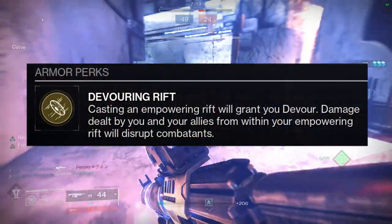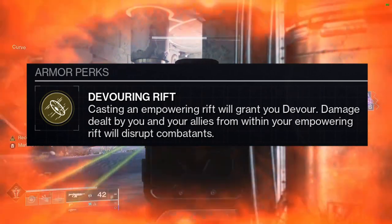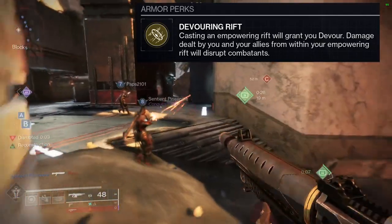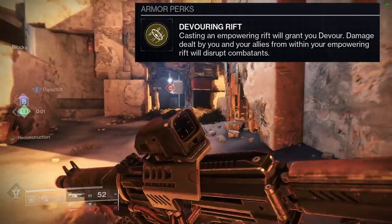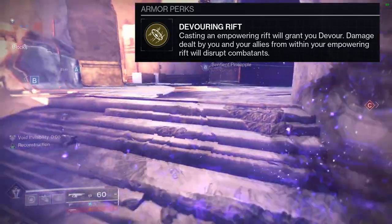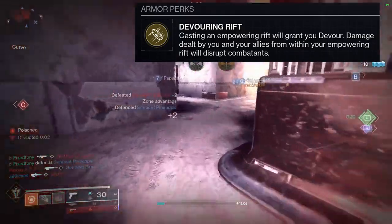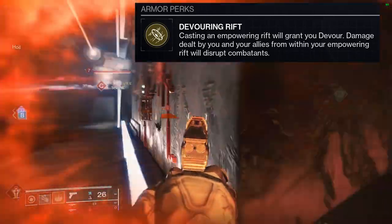The exotic perk is called Devouring Rift. Casting an Empowering Rift will grant you Devour, and damage dealt by you and your allies from within your Empowering Rift will disrupt combatants. Devour on demand is really good — I know Warlocks will bring up eating grenades, but unfortunately you can't do that anymore so this is your next best option. You also basically get a free champion disruption for Overload Champions, which is really cool and definitely useful in high-end activities.